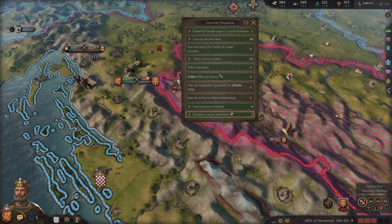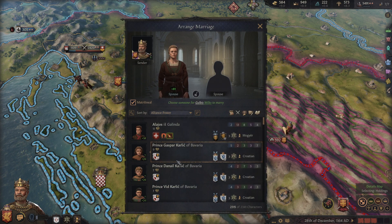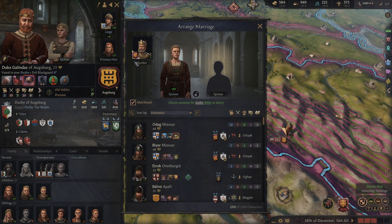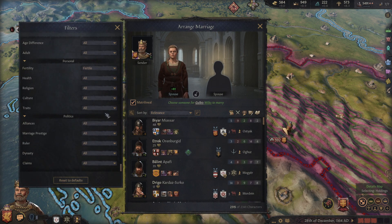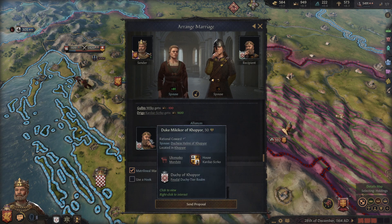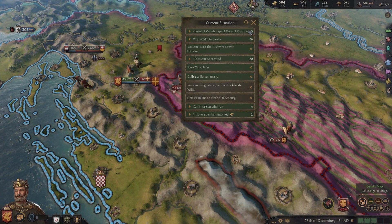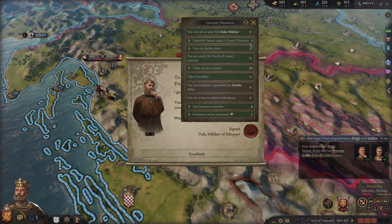I do see 592 troops on the way in - that's fine. We can actually marry this person off, and we may want to do that for the purposes of getting an alliance. Are you in our realm? Yes, you are. I really wish there was a not-in-realm option for the filters, just because you can't call in allies that are your vassal. That would be really convenient. Are you in our realm? No, you are not. So we'll do that and we will call this guy in.